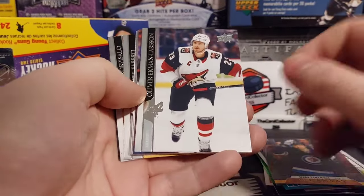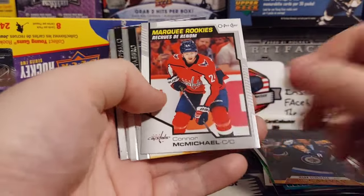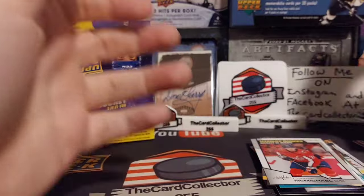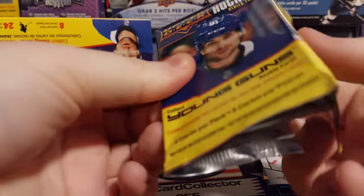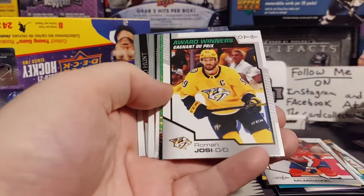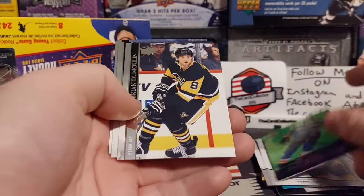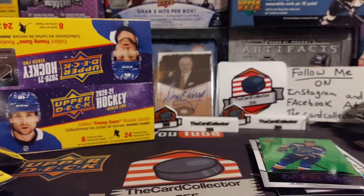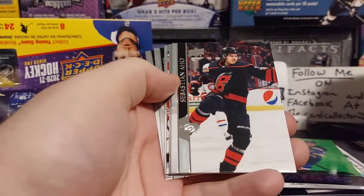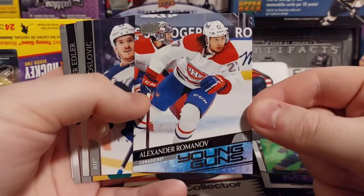I'm hoping in six boxes we should pull one or both of the Stutzla or Kaprizov. We got Conor McMichael. Korpisalo. We are coming down on the packs here. Still have about eight left. We got Roman Yossi — pulled Precious Metal Gems of him — and Shen. Dazzler. Not the most terrible pack. We got another young gun.